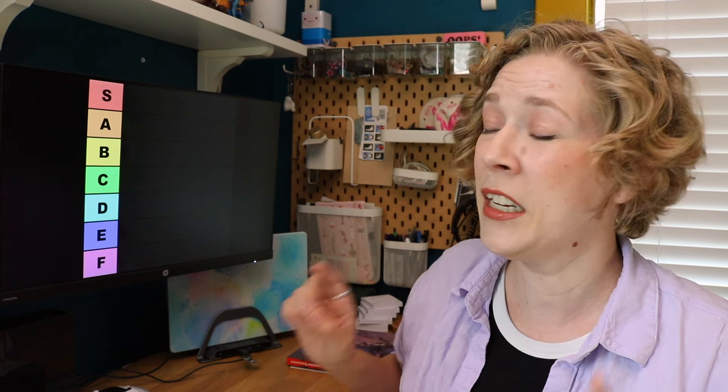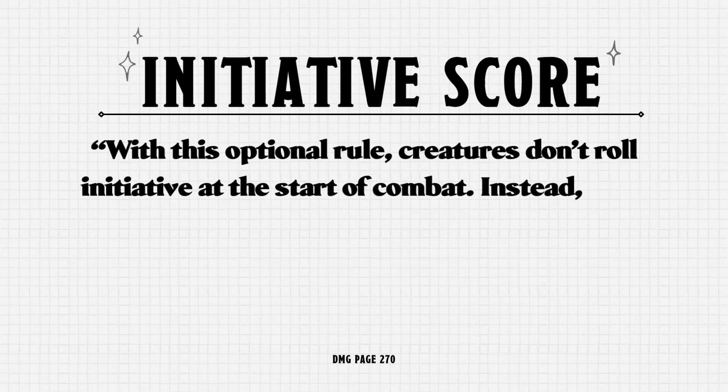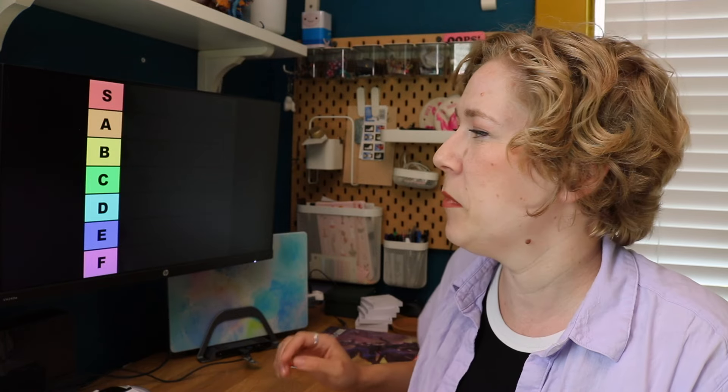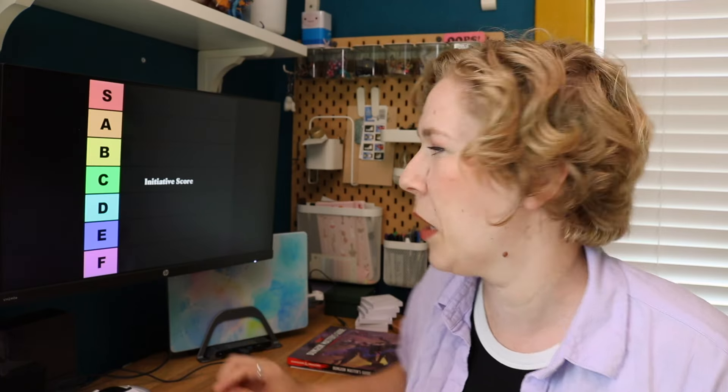Starting off with the initiative variants, we have Initiative Score. This optional rule means you're not rolling initiative every time — instead every creature has a fixed initiative score, which cuts down on math. I'm kind of mixed on this, because especially if people have the same dexterity modifier, you're probably going to end up rolling to decide who goes first anyhow. I'm going to put that as a C — middle ground for me.